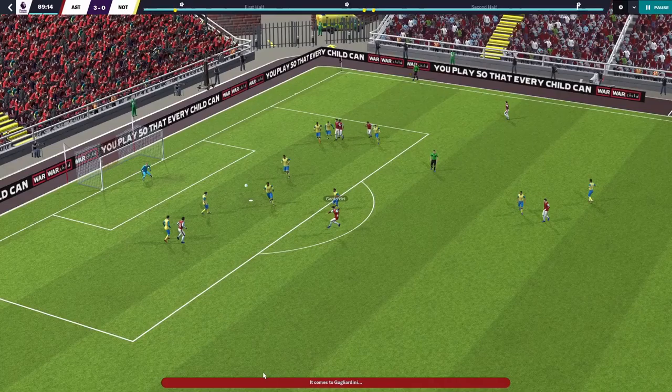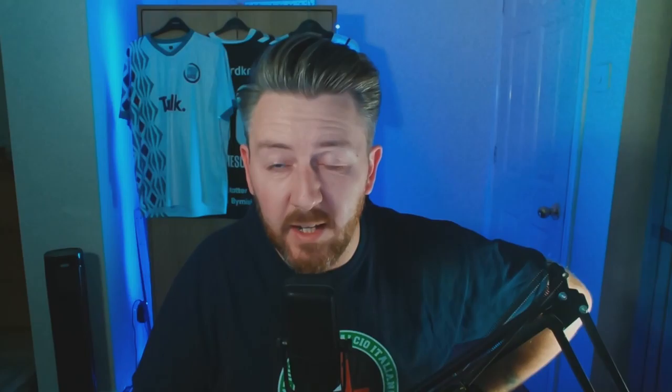A run of eight games unbeaten, including wins against West Ham in the 92nd minute, a 3-0 victory over Nottingham Forest, and 2-0 draws against Bournemouth and Fulham, meant we were starting to get a feel for our new systems. The international break came and went in November, and in December the return to the Premier League brought a fixture list that quite frankly made me cry a little.